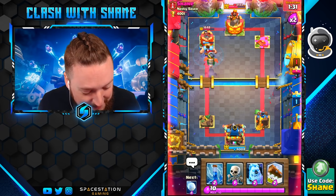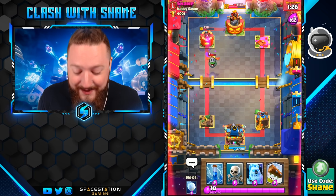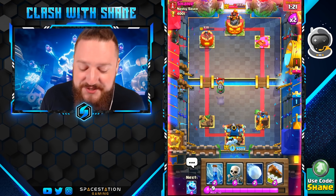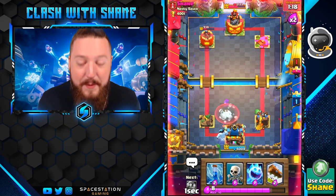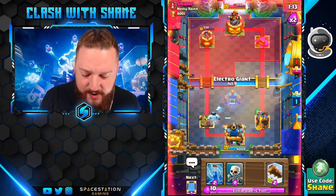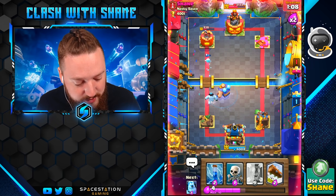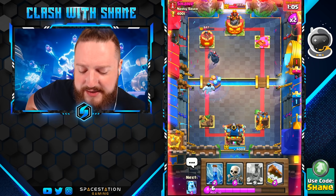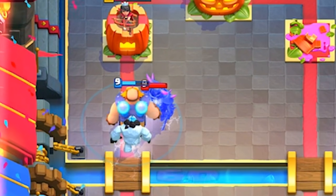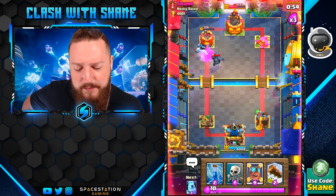Skeletons — gone. The counter-attacking ability of the Electro Giant is absolutely insane and honestly going to be one of my favorite cards in this game. Now let's try the P.E.K.K.A., a tried and true defending unit. The P.E.K.K.A. goes in, smacks it, but doesn't do a whole lot — it actually does a decent amount of work damaging the Electro Giant before it gets to the tower.